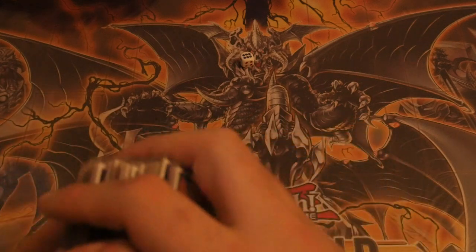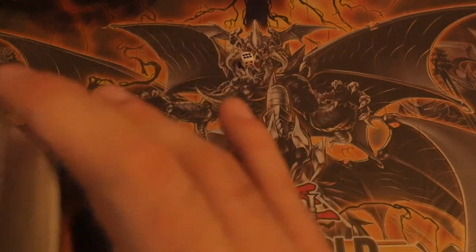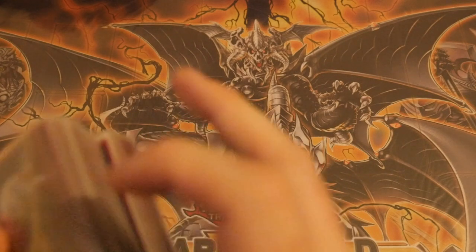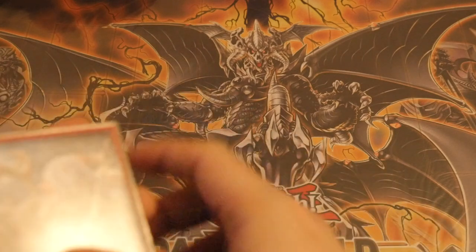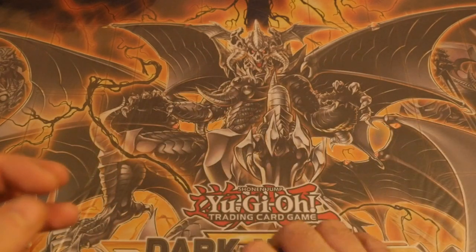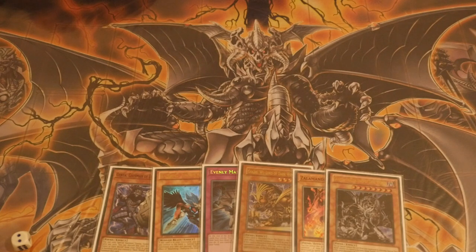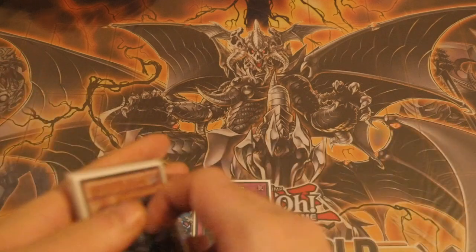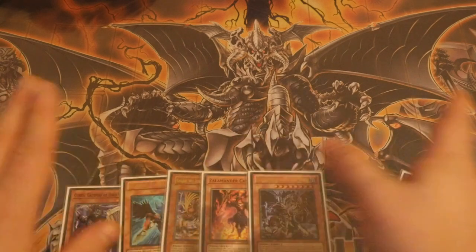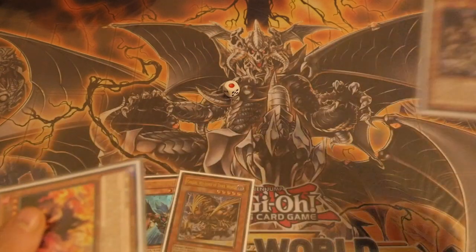We'll do another test hand using this side deck — going second, just ignore Evenly and Lava Golem and everything else. After a very decent shuffle and a good old cut, our opening hand of six will be one, two, three, four, five, six. That's actually not so bad — you lose your battle phase but you're able to clear house. You go standby, main, battle phase. If they've got an omni negate at the very least you'll bait it out with this, or you can bait it out with Catalyzer and use Evenly to clear their entire board.